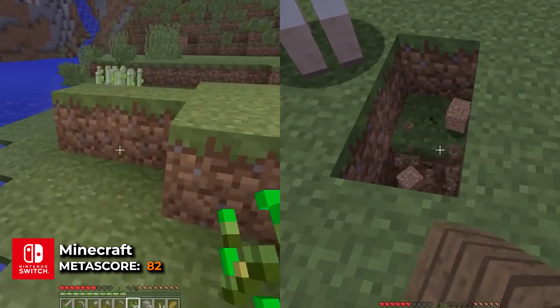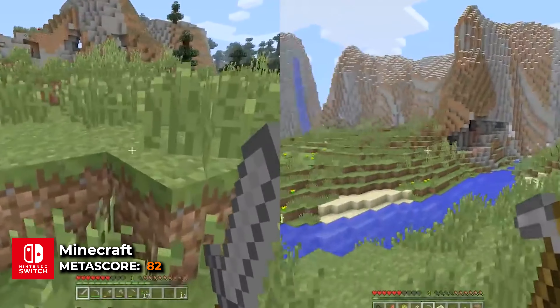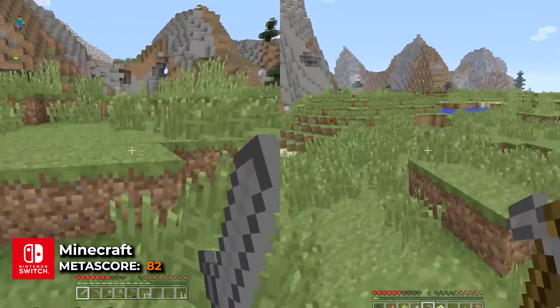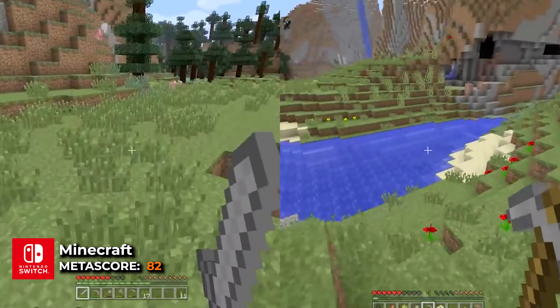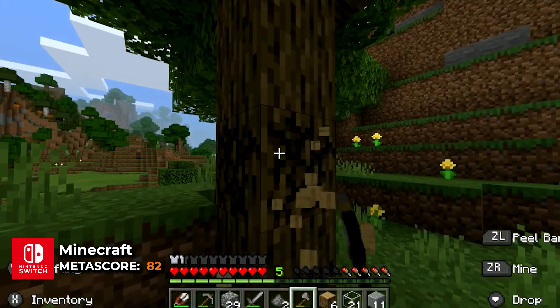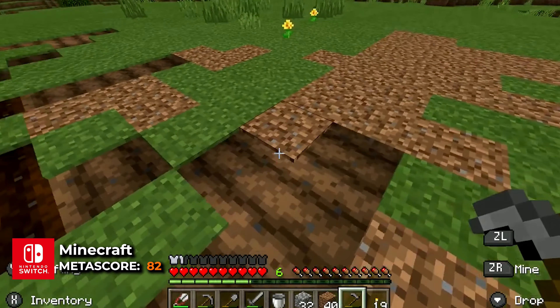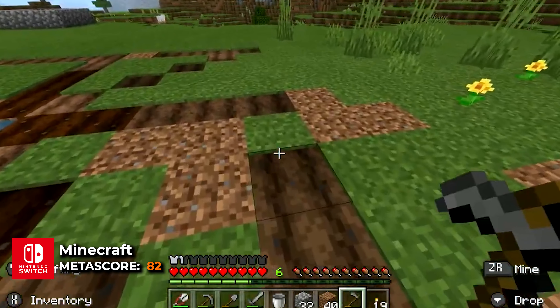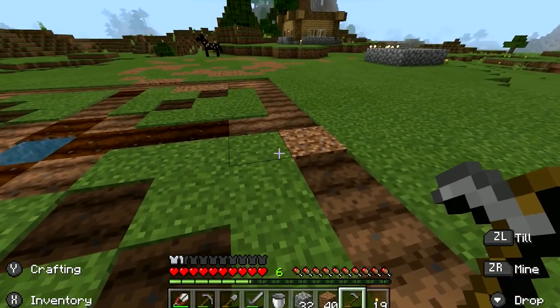Minecraft offers a sandbox experience where players explore a blocky, procedurally generated world, gathering resources and crafting items to survive and build structures. Players can create anything from simple homes to elaborate castles. The game features different modes: Survival, where players must manage health and hunger, and Creative, which allows for unlimited resources and flight. Minecraft also supports multiplayer, enabling collaboration and competition.